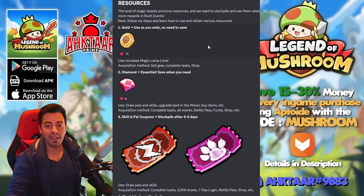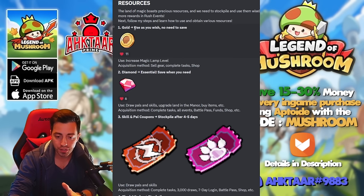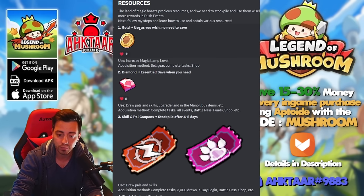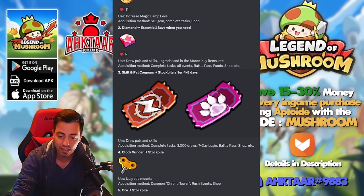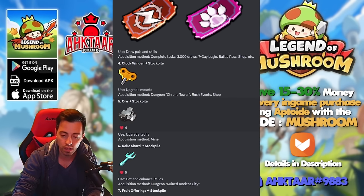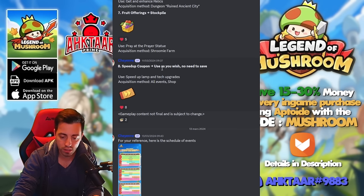You can find a guide on the official Discord of the game with all this information — the link is in the description of my video. They say you don't need to worry about saving your gold — you can use it however you want since you need it to power up your lamp. But it is essential to save your diamonds for the rush events and other dailies. Skills and power coupons you need to stock after some days in the game — really important to save for the rush events. Same for clockwinders, ore, relic shards, and fruits. Save your souls when you acquire them. Speed-up coupons you can use freely — they don't matter as much.